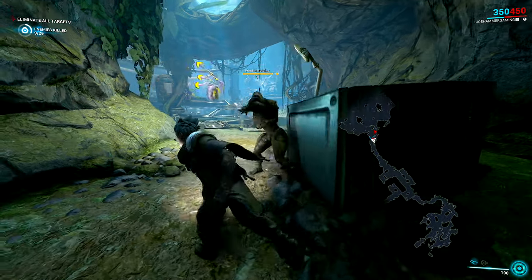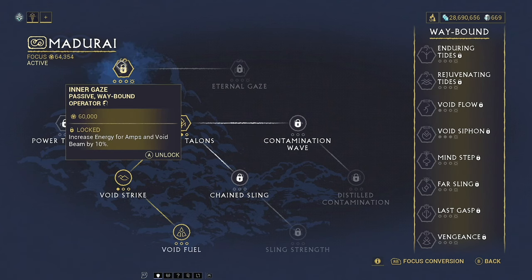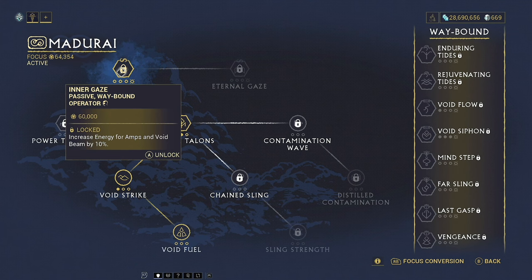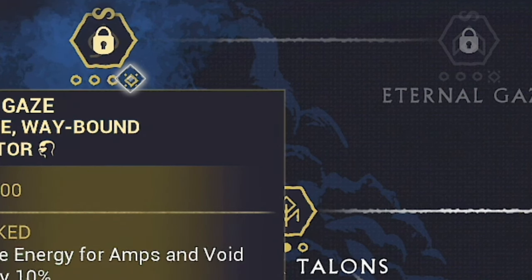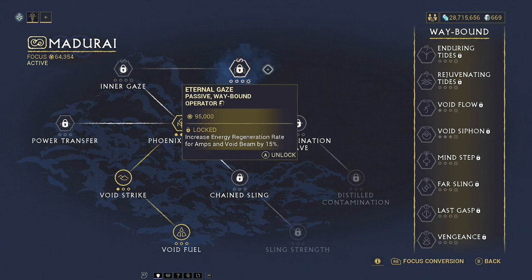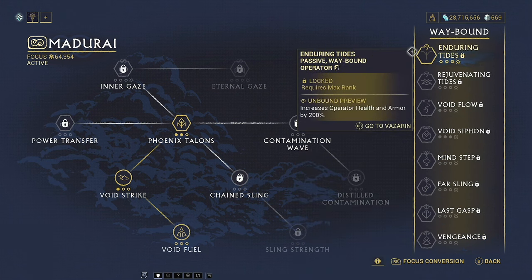Void Strike is going to drain the operator's energy for a damage bonus, which is exactly what we're after. Then we have the waybound nodes — these two up here in this specific case — denoted by the school symbol at the top of the node. That is a passive that is also available outside of this tree once we have maxed it out, and it has a fourth rank that requires a radiant Eidolon shard to complete.